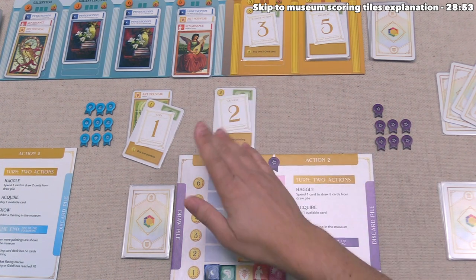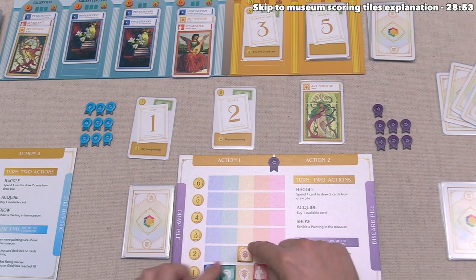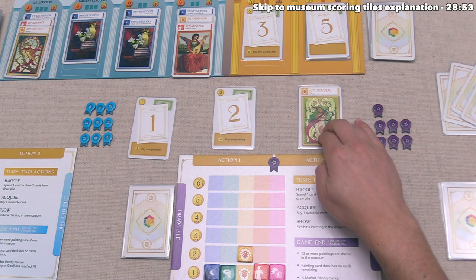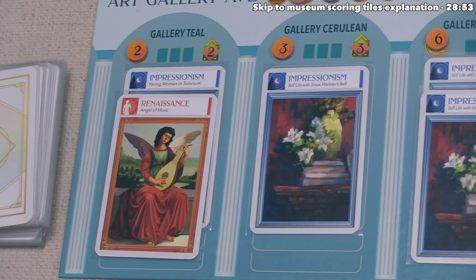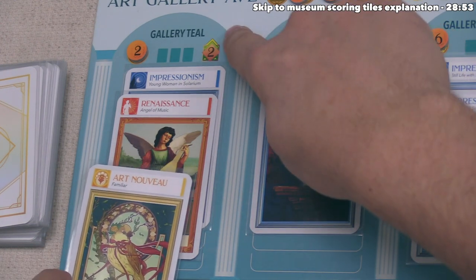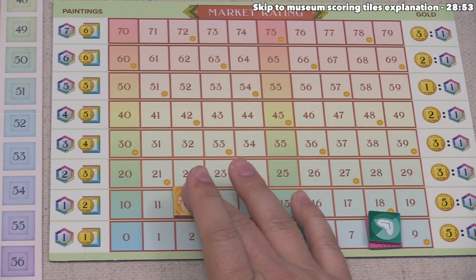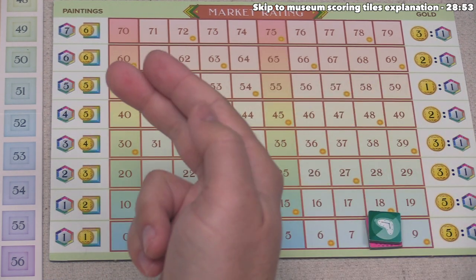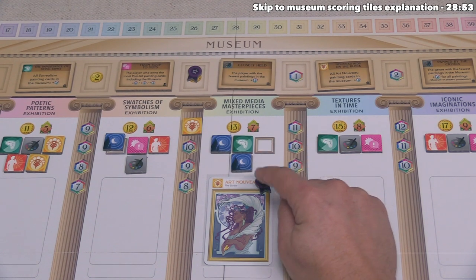Let's finish our show action and take our second action. We'll use our Art Nouveau card for two purchase power and go to Gallery Teal where there's an Art Nouveau painting. The cost at Gallery Teal is two, which we pay by playing this Art Nouveau card, then increase the Art Nouveau market rating two more times — bringing it to twelve. Over the course of our turn, we increased Art Nouveau's market rating by nine steps. We now have one less Art Nouveau in our deck because we exhibited it — it stays in the museum for the rest of the game. We still own it, shown by our ribbon, but we can never play it for market value since it's not in our deck.